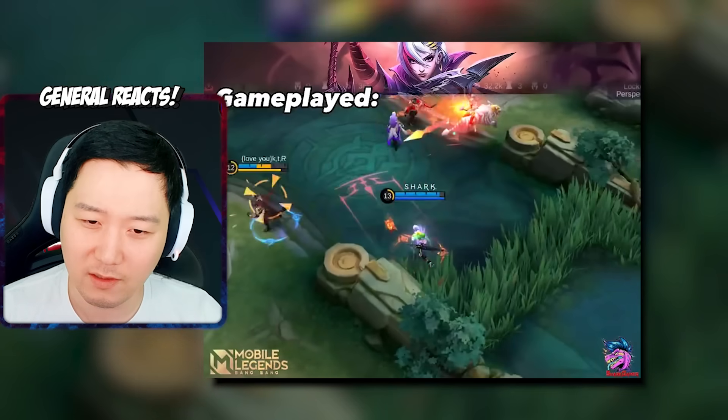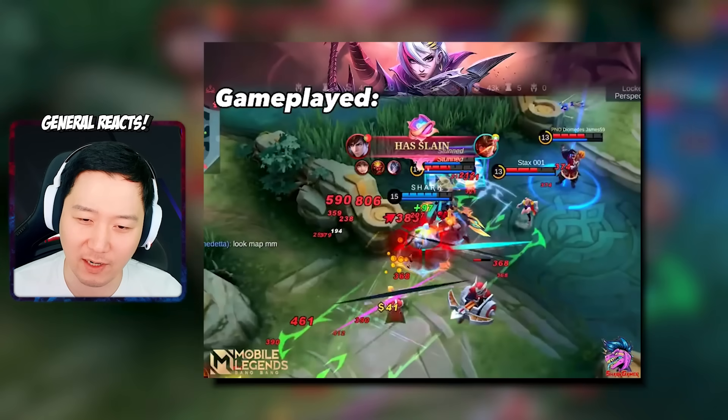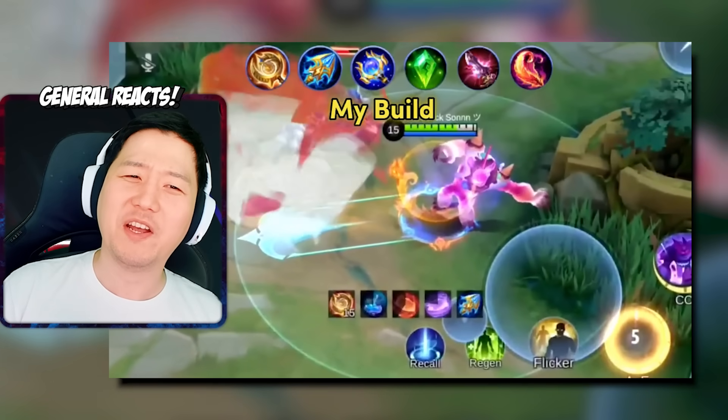That was really good — second skill, ultimate, petrify. I'm not good at Benedicta; I still don't know how to play her. The combo is actually situational. If you keep playing Benedicta, you learn how to use the passive well and then mix it with the second skill, first skill, and ultimate. Just keep trying the passive one dash combo. I haven't played it that much, but it looks very fun to play.